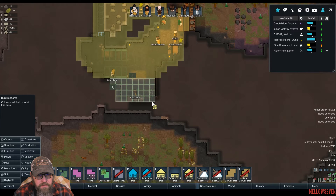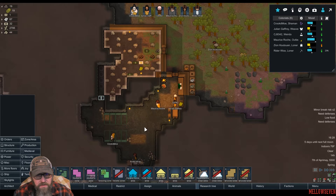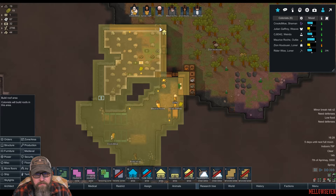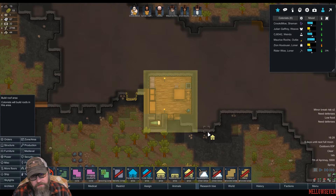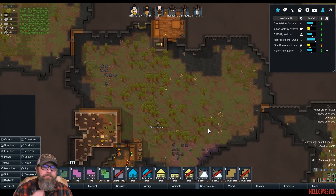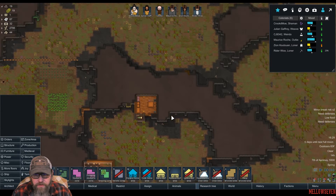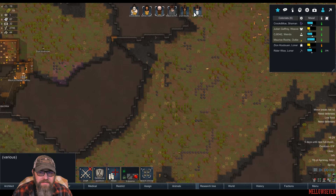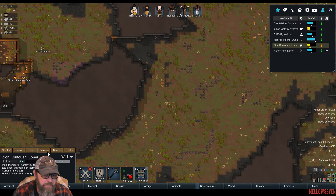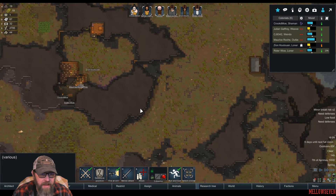So what we're going to do is take everybody except for Zion — Zion is the brawler — and we'll draft them. We're going to go do a little bit of hunting again because we have to. That's really what it comes down to. We've got deer and llama down here, and we've got gazelle up here. Let's go after the gazelle this time.